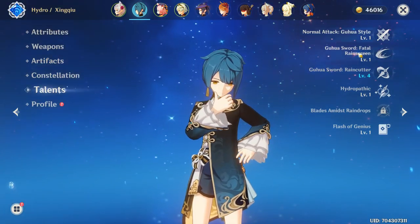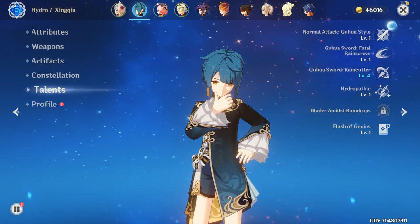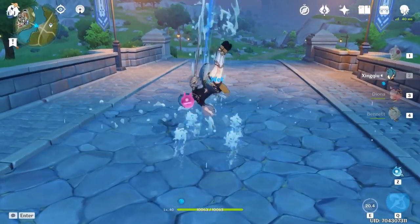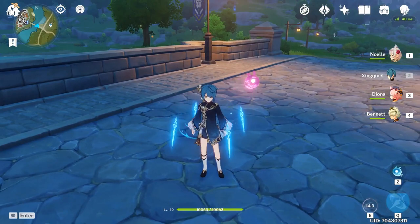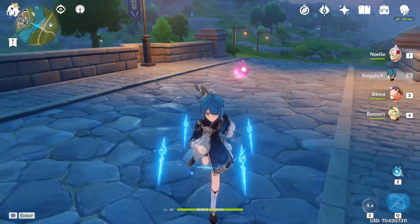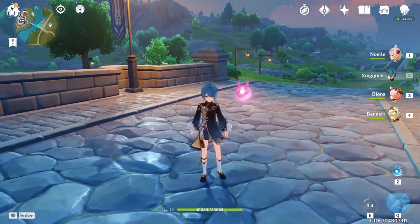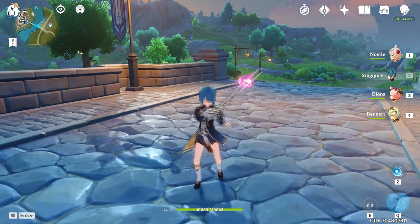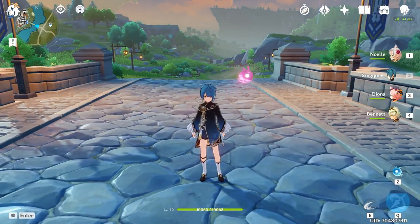Next is Xingqiu. He summons rain swords which protect you from damage, and if you don't get hit by the rain swords, you get healed. I wouldn't recommend this as your main route of healing, because in things like Spiral Abyss you'll probably end up getting hit a lot, so the healing from this isn't that great. Xingqiu is not the best healer, but if you use him as support, he can provide some healing — there are just better options obviously.